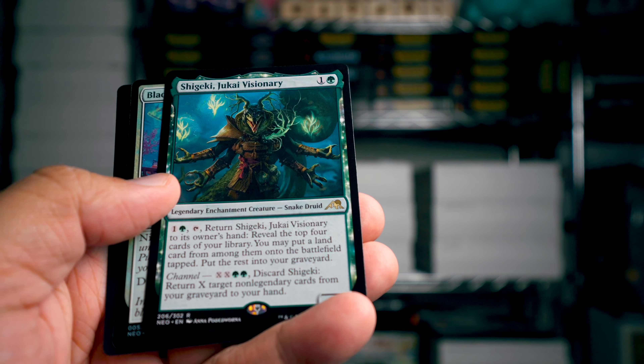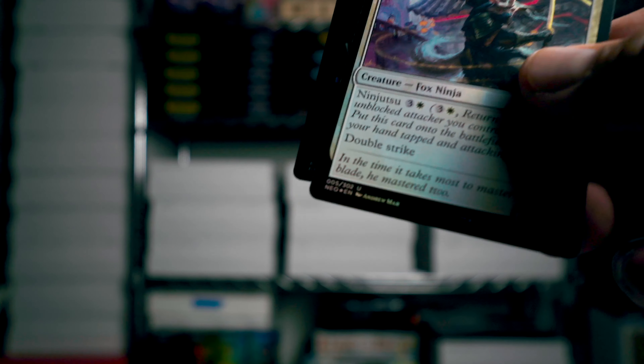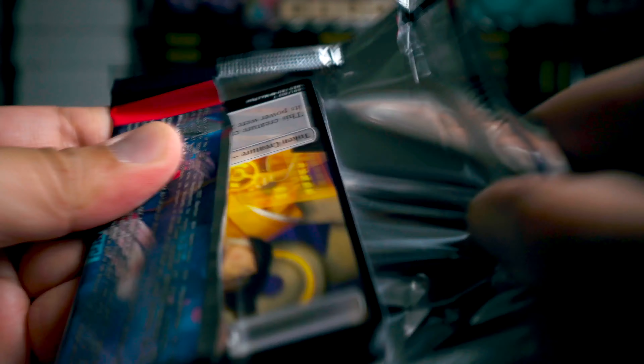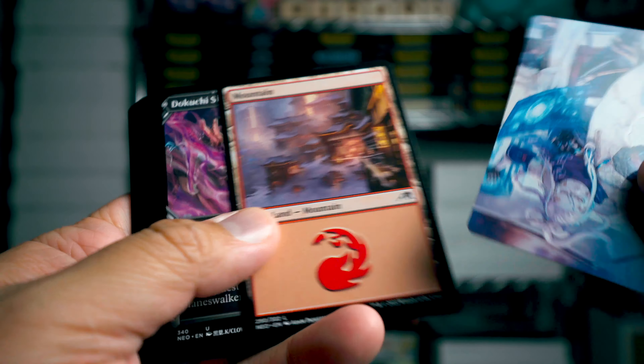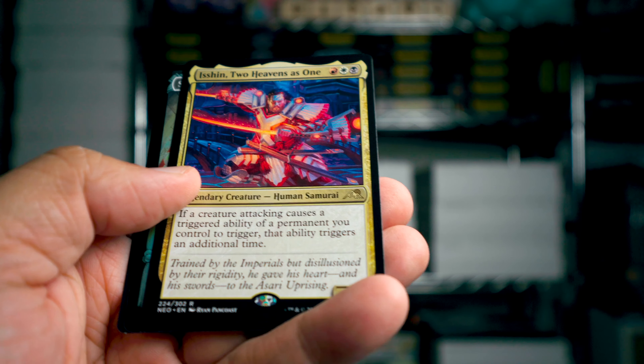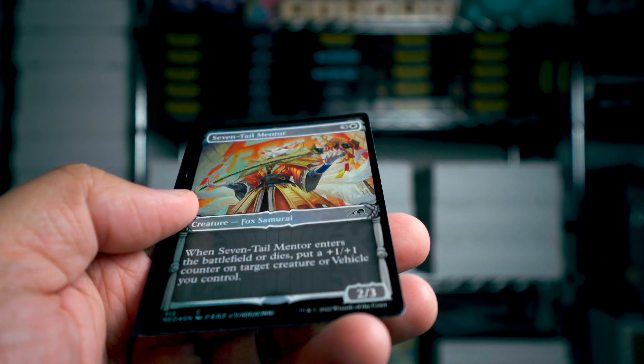Shigeki, Jukai Visionary. We're really down to the last few packs here. I think this box was not as strong as my first box. Eshin, Two Heavens as One — I don't even think I've had that card before. Just two more packs to go.